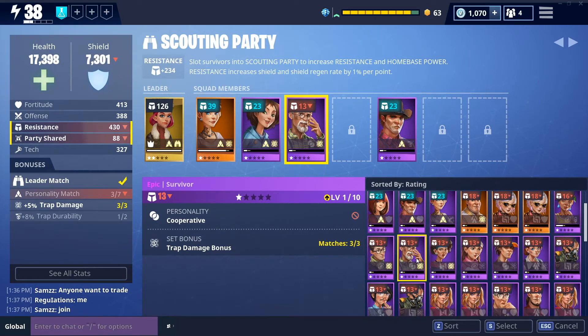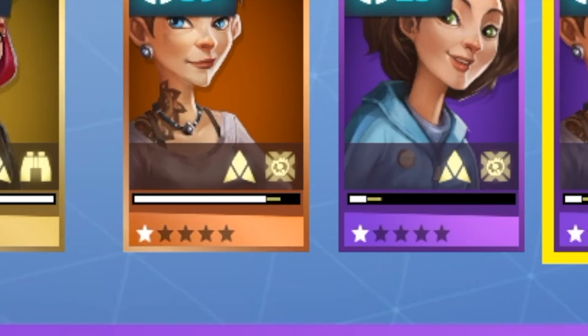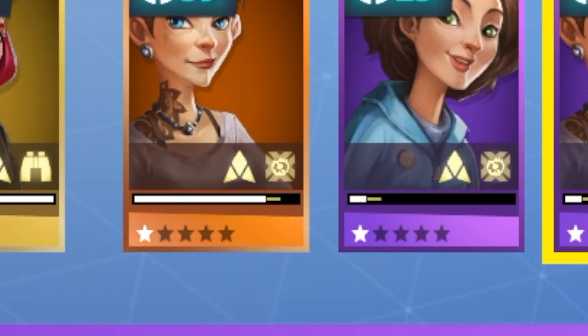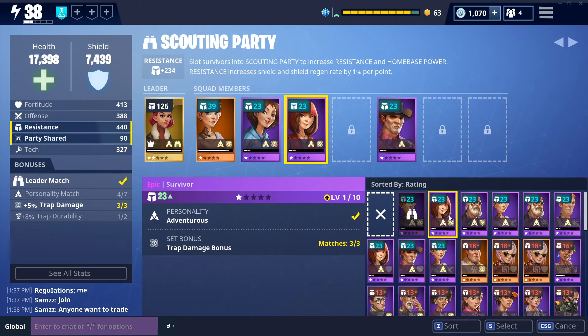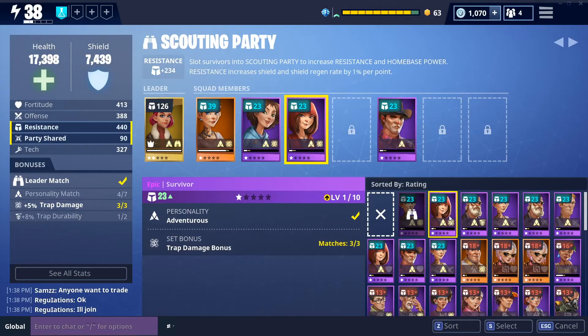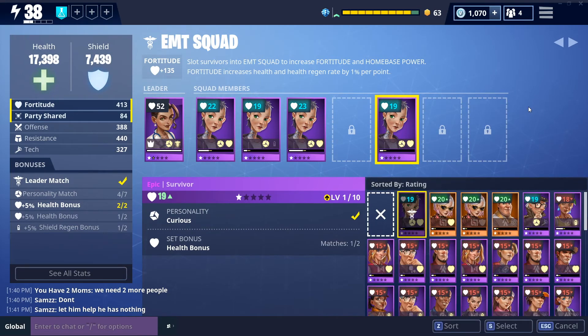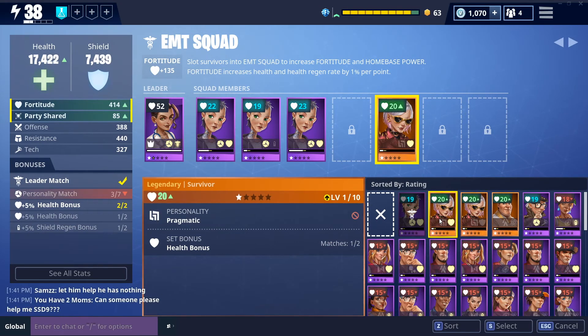There's an additional perk you can get from these survivors. On the bottom right of the survivor cards, you'll notice there is a set bonus. If you get two or three survivors with the same set bonus in a squad, you'll unlock that bonus. For example, in my EMT Squad I have a plus 5% health bonus from having two people with a matching heart symbol as their set bonus. There are plenty of other set bonuses — you just have to play around and figure out what you want.